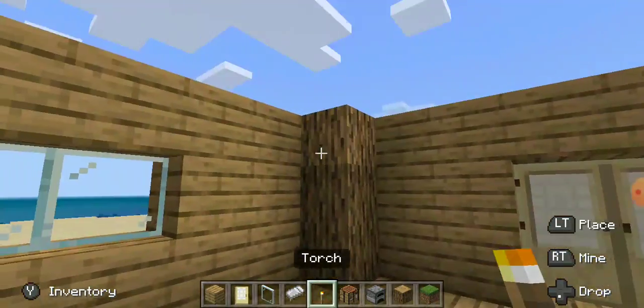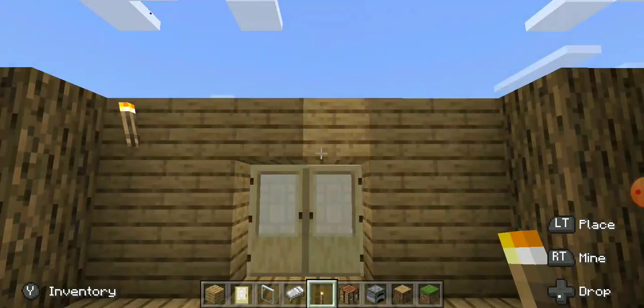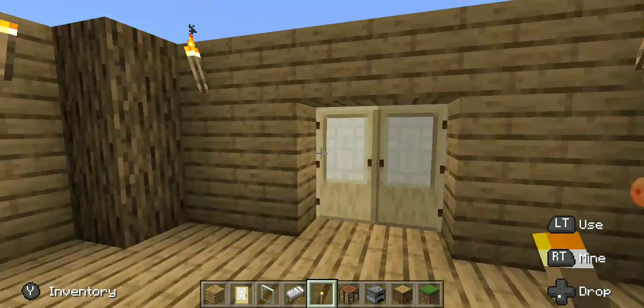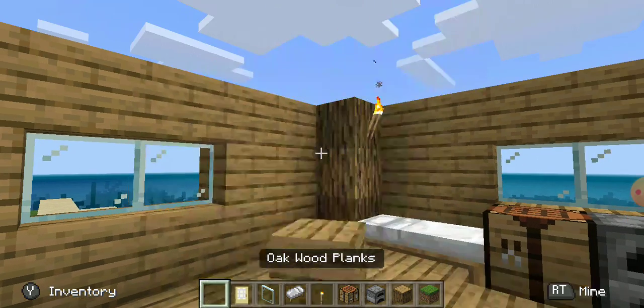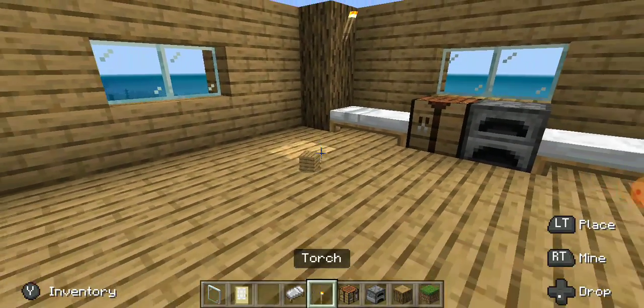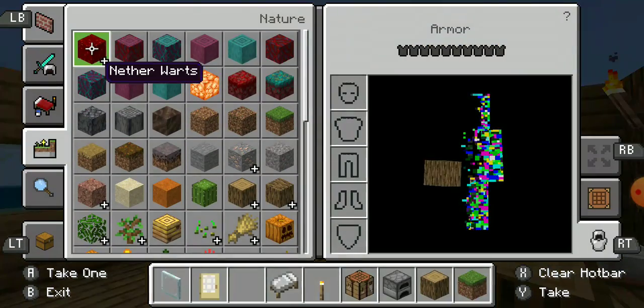You could put the bed like that, then the crafting table and furnace, and then obviously you're probably gonna need a chest. After you guys are done with this, just drop your planks — that's pretty much all you're gonna need to drop.